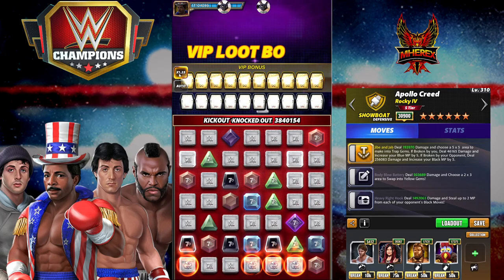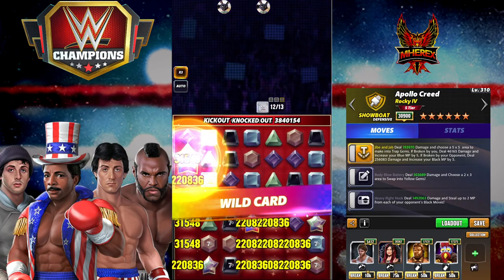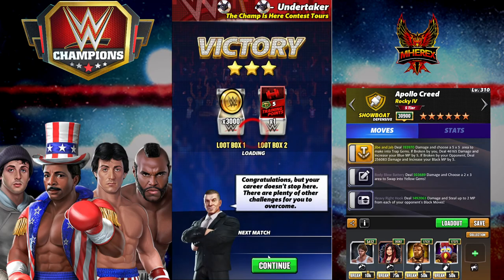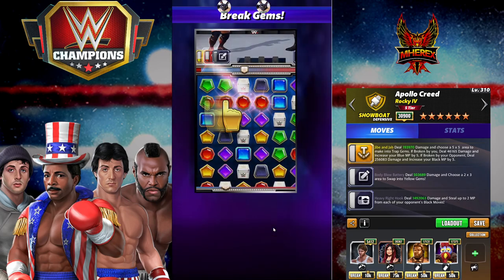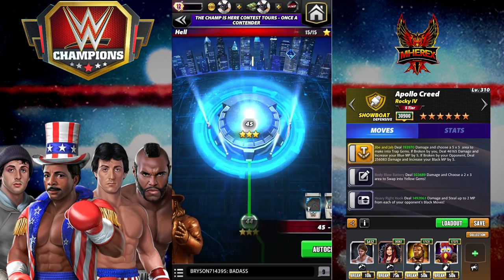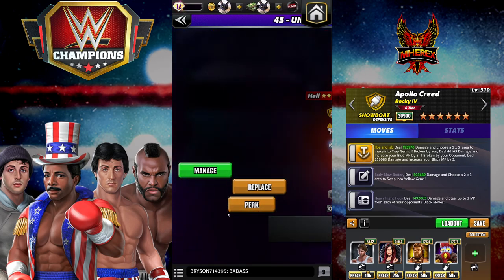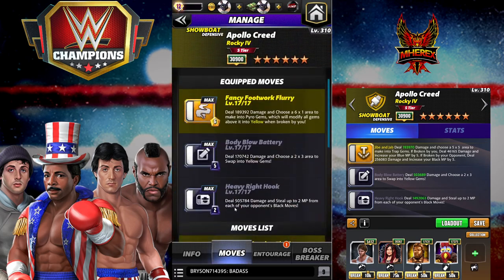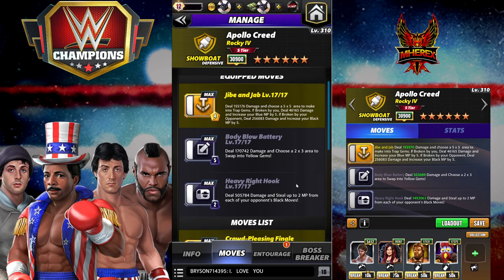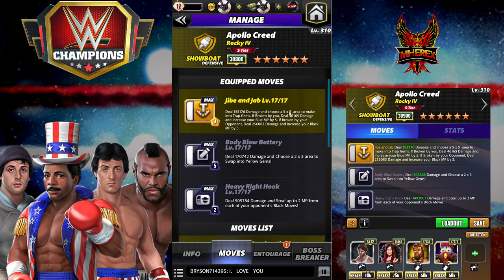So that's that with the drip. Let's take it off. You got to see the moves, so I'll move to 2x animation speed to get through it quick. And I'll take EO off as well, and Gooker as well. Then we're going to put the trap gem in. The Jib and the Jab: 4 MP yellow, 155k damage. Choose a 5x5 area to make into traps. Broken by you: deal 46k damage, increase your blue MP by 5. Broken by your opponent: deal 256k damage, increase your black MP by 5.